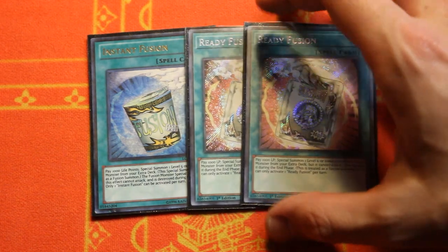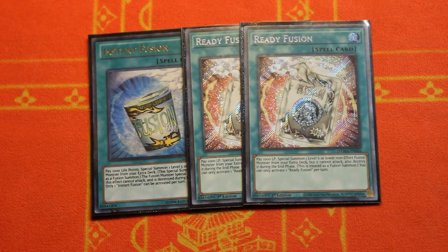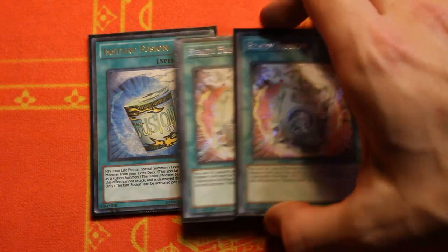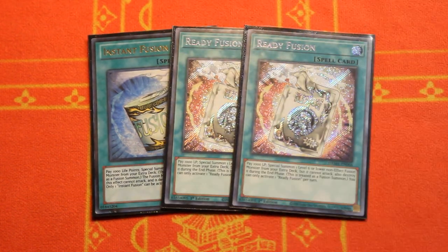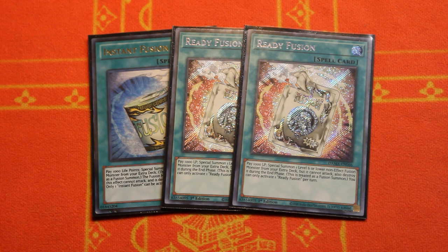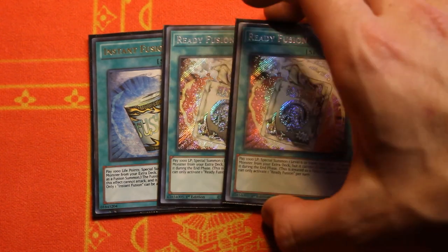The next package of extenders I tried out recently in this new build: one copy of Instant Fusion and two copies of Ready Fusion. You can make this three Ready Fusions if you want, or three readies and one instant. I kept the deck at 42 cards personally. These are awesome extenders — there's a lot of ways you can do full combo without even using your normal summon with these, or you can use them later in the combo. That's why it's a little better than Super Quantum Red Layer.